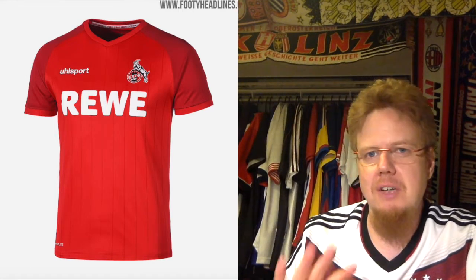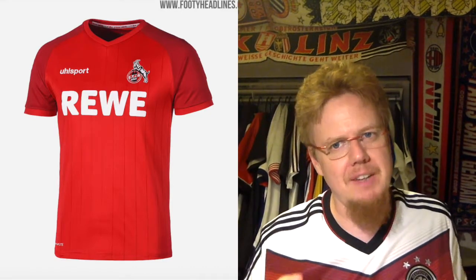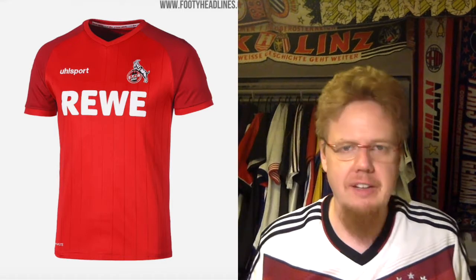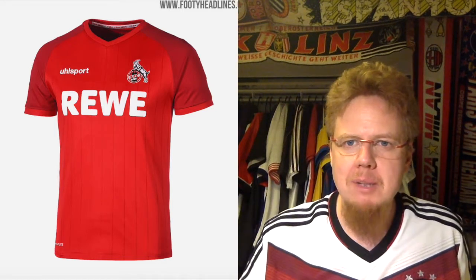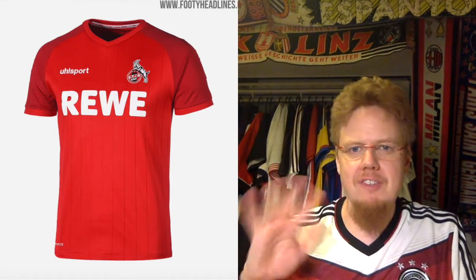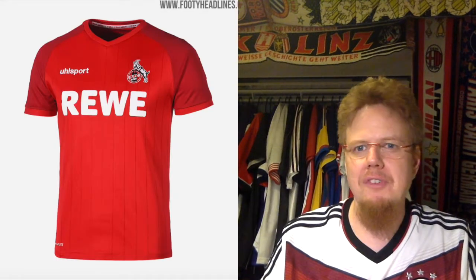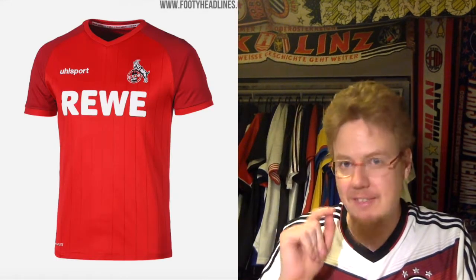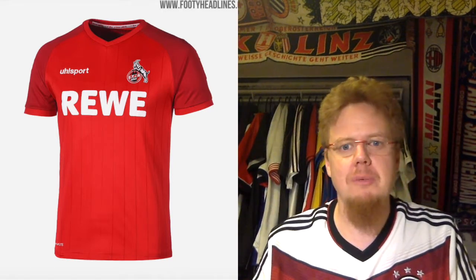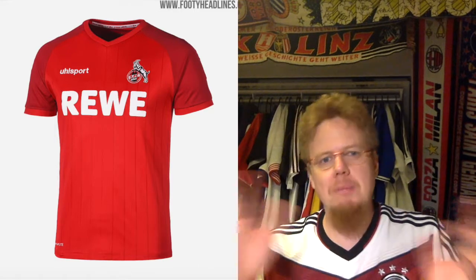I like the away jersey better — it's red with a slightly darker red pinstripe pattern, and everything in red and white. There's something special about it, though it's not a wow jersey. It's somewhere between six and seven for me, but I'll stay with six. If it had a nicer color, we could talk about a higher grade, but it's a little too generic.